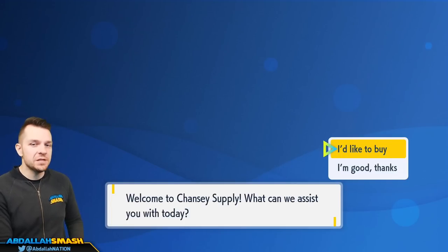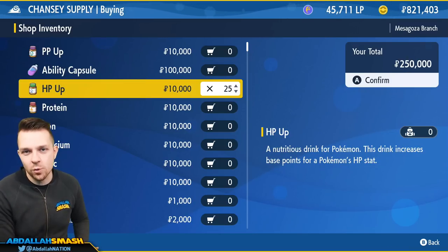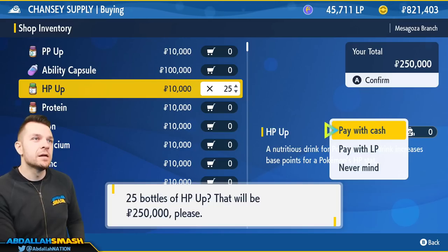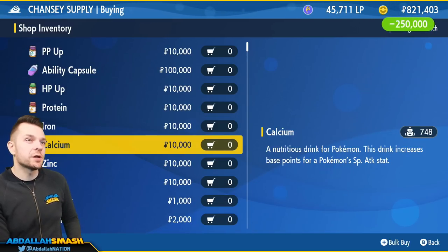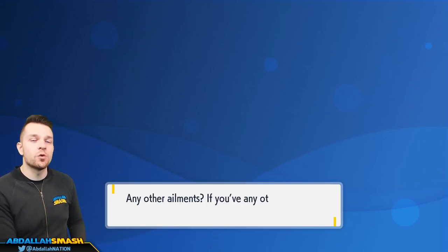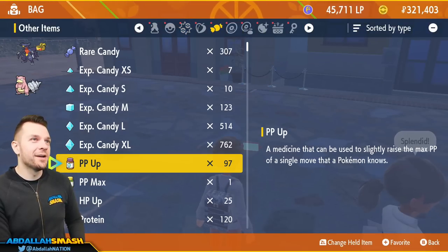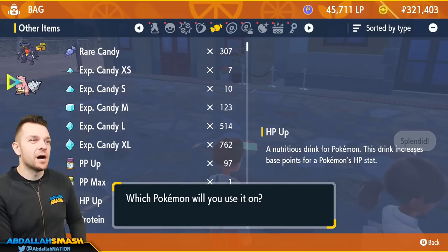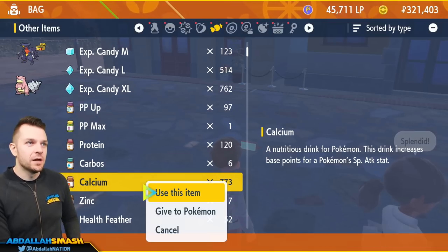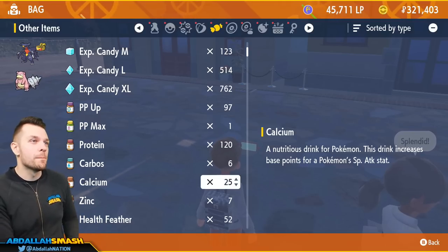Chansey Supply is where we're going to get all of our EV training vitamins. We want to buy 25 HP Ups — or 26 if you don't really care about min-maxing your specific stats. That's going to cost about a quarter million Poke Dollars. We're also going to buy 25 Calcium for Special Attack. Now that I've bought 25 of each, we're going to EV train this Pokemon. Go to bag, go to Other Items, find HP Up — we got 25. Use all 25 on our Slowbro at once. Done. Next up is Calcium — we want to EV train in Special Attack, so we're giving 25 of those as well.